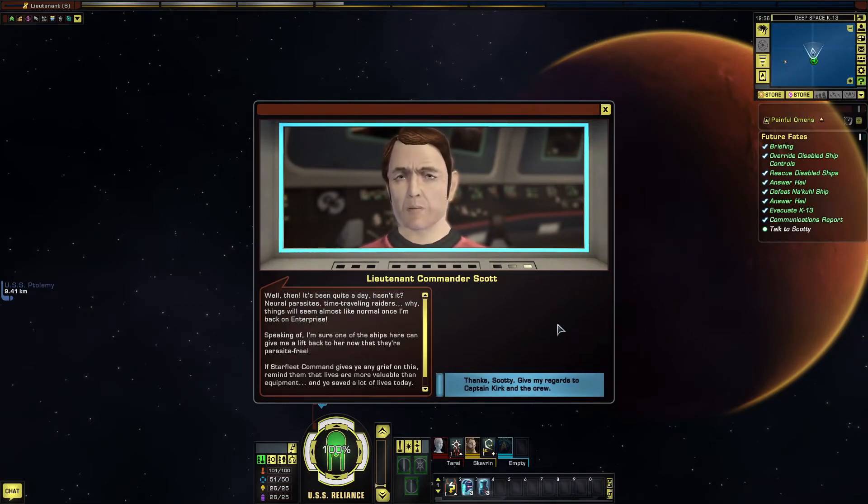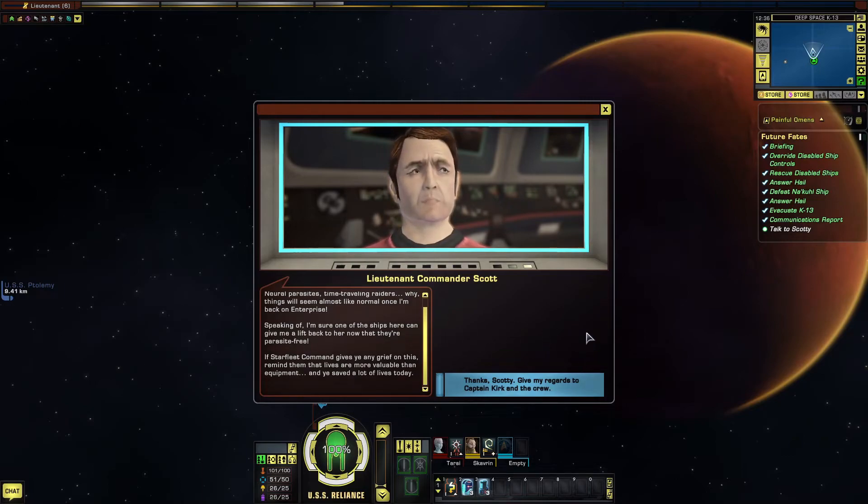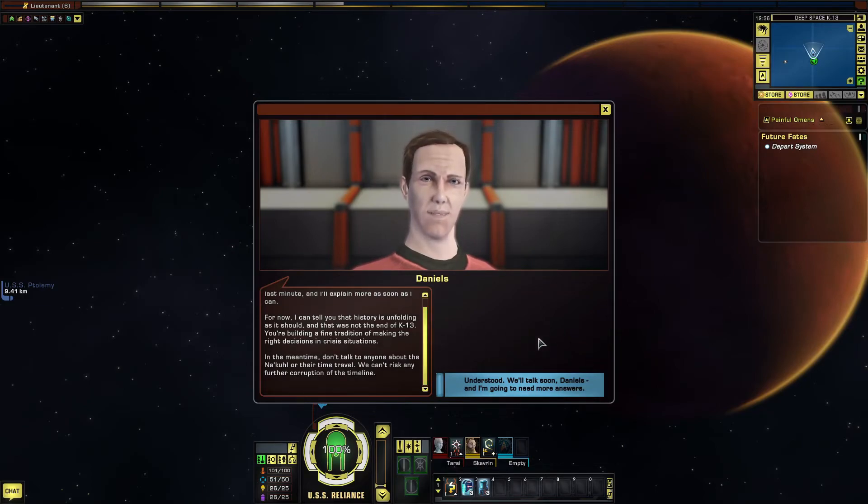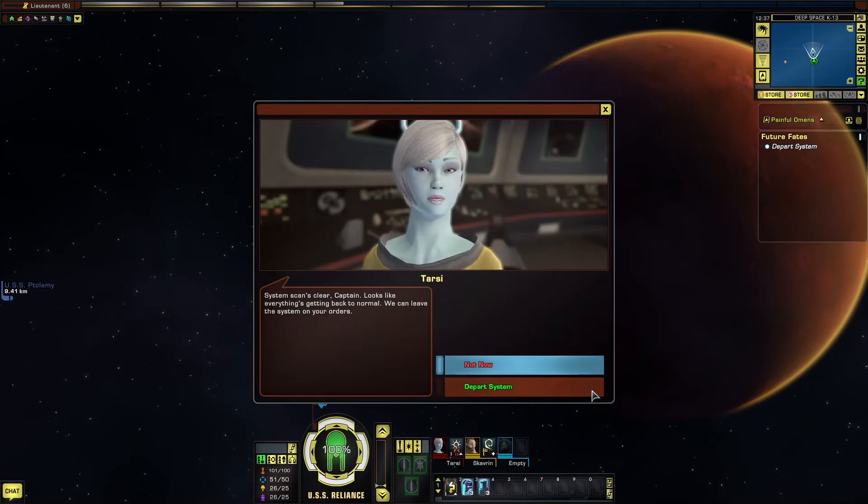It's been quite a day — neural parasites, time-traveling raiders. Things will seem almost normal once I'm back on the Enterprise. I apologise for springing all of this on you at the last minute and I'll explain more as soon as I can. History is unfolding as it should, and that was not the end of K-13. Don't talk to anyone about the Nakul or their time travel — we can't risk any further corruption of the timeline. Understood — we'll talk soon, Daniels. System scans clear, Captain. Looks like everything's getting back to normal — we can leave the system on your orders.